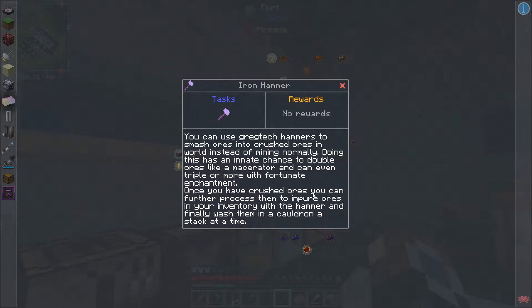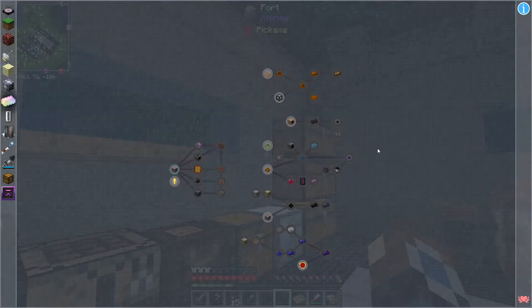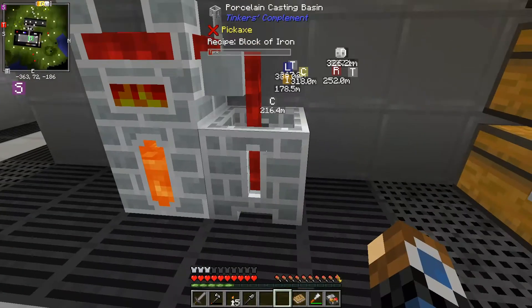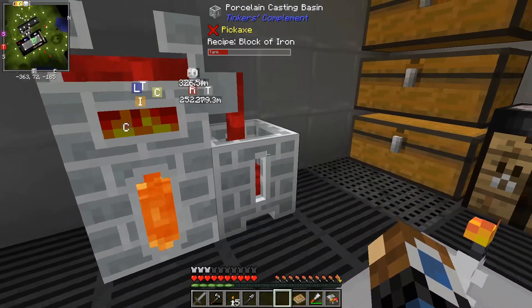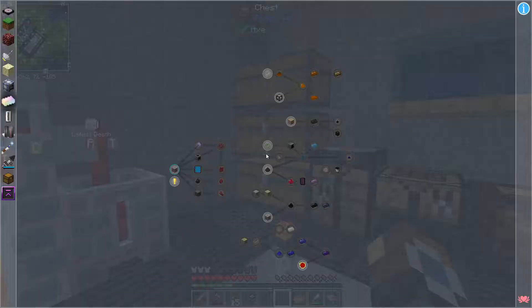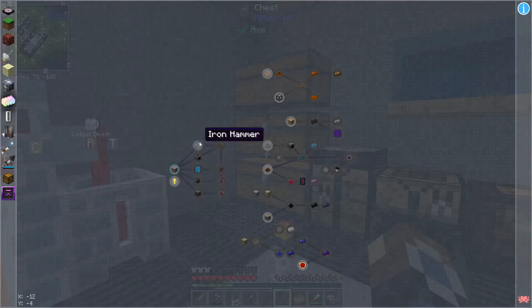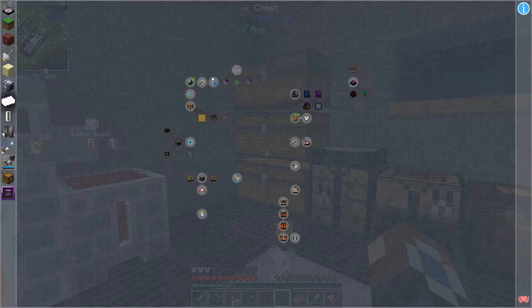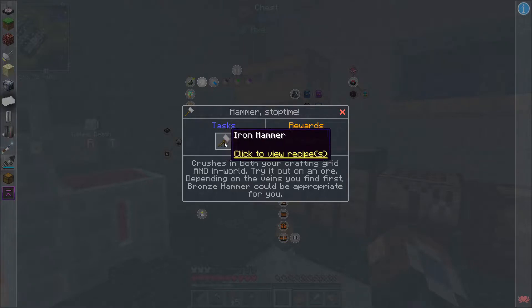Once you have crushed ores, you can further process them into impure ores in your inventory with the hammer. And finally, wash them in a cauldron a stack at a time. We didn't find any ruby ore, but what leads on to that is the iron hammer. We can make an iron hammer — and I think that was also one of the equipment quests: make an iron hammer.